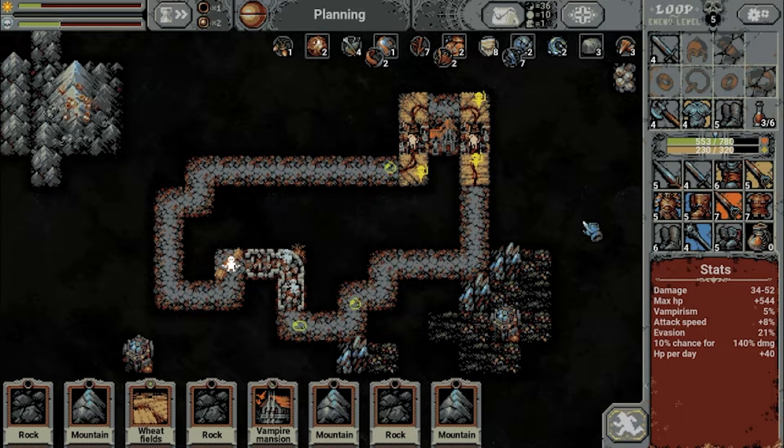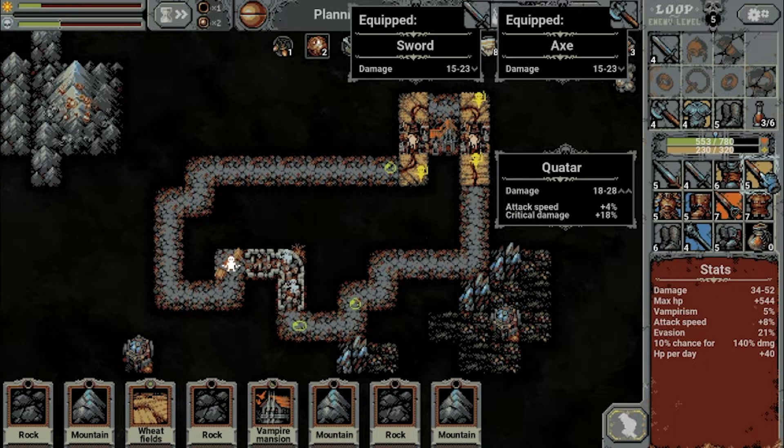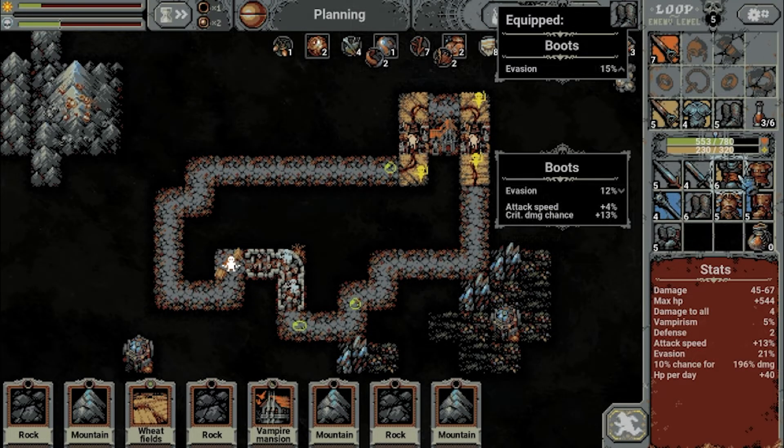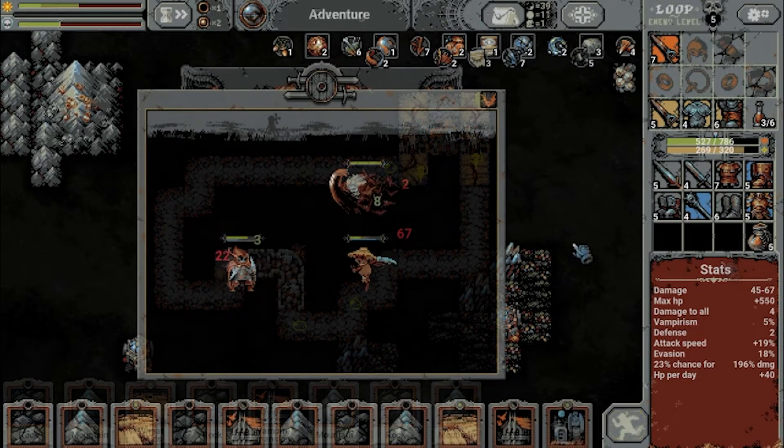New items! Level 7 weapon — now we're talking. Critical damage, damage to all defense — not that good a weapon, but better than what we have. This one though: critical damage and attack speed — still better than what we have. And more attack speed, critical damage chance 13 — that's pretty good. Alright, let's get ready for those fights.